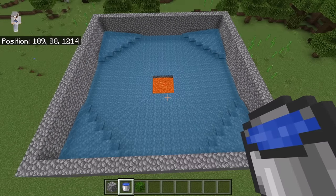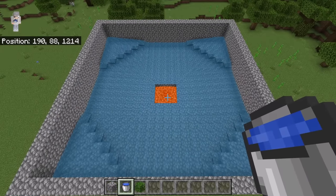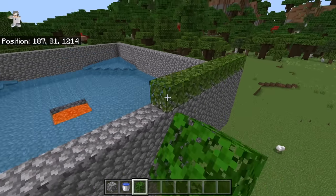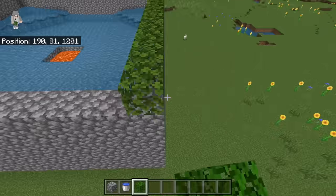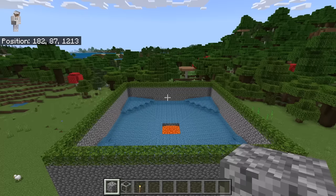The next step is to place water at each of these spots. As you guys can see, the water should flow like that. That water will push iron golems into the kill chamber. The next step is to place leaves on the walls. By doing this, you will be able to prevent iron golems from spawning on the walls.